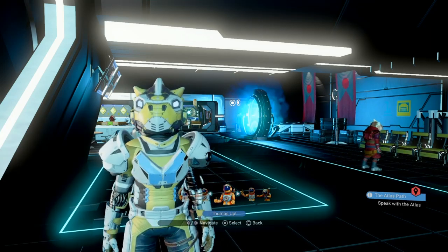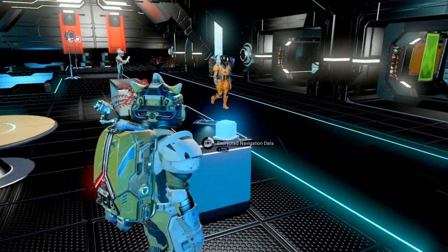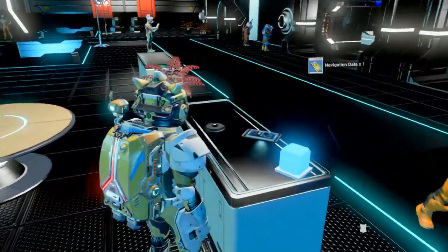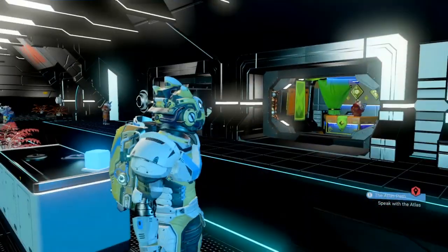First, we need to actually find ourselves a portal. If you come up into the station and you see these sort of little cuboid things laying about, if you pick them up, sometimes they will give you navigational data. Sometimes even these little flat disks will give you navigational data, but that one wants to give me nothing.